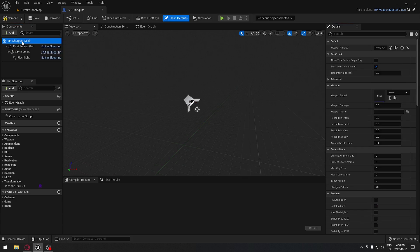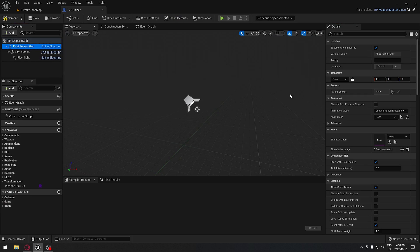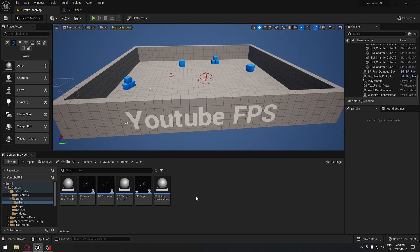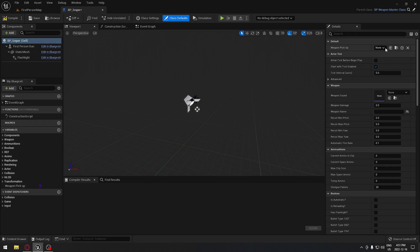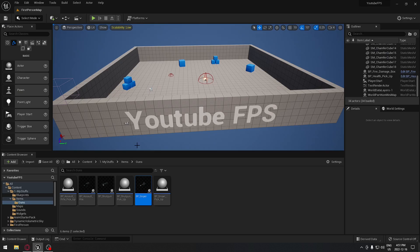Click on the root and make sure the pickup will be our shotgun. Close this up, open the sniper rifle - first person gun, search for sniper. Click on the root and make sure the weapon pickup is our sniper. It's not there, so I need to go create it - I forgot to create the sniper weapon class. Create a child of it, call it sniper, move it to the guns folder. Open the sniper, set the weapon pickup to sniper. Compile and close.